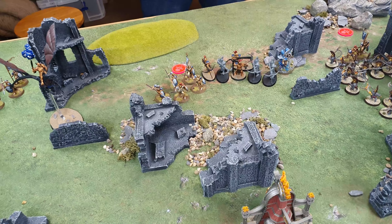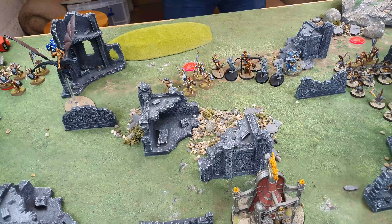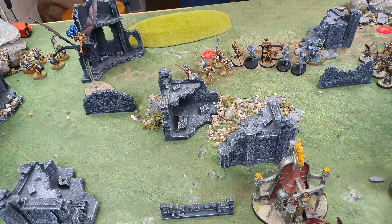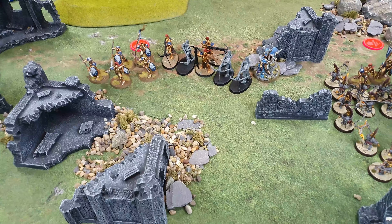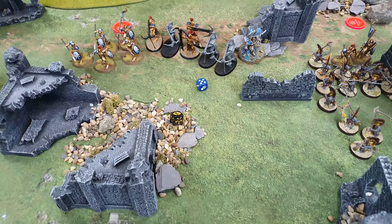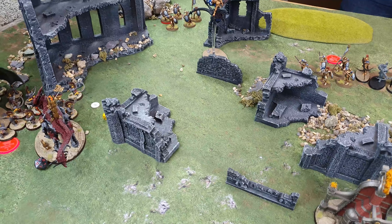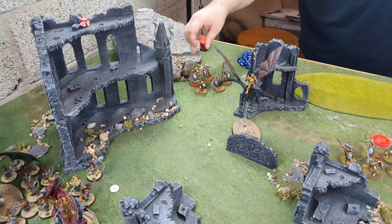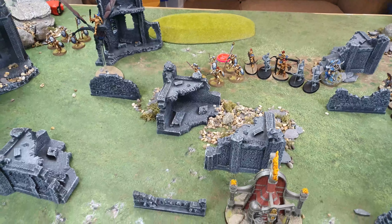Big priority roll — Rick rolls a five and a one. Rick decides to take it — burning one of my objectives in the far corner. Turn three goes to Stormcast.